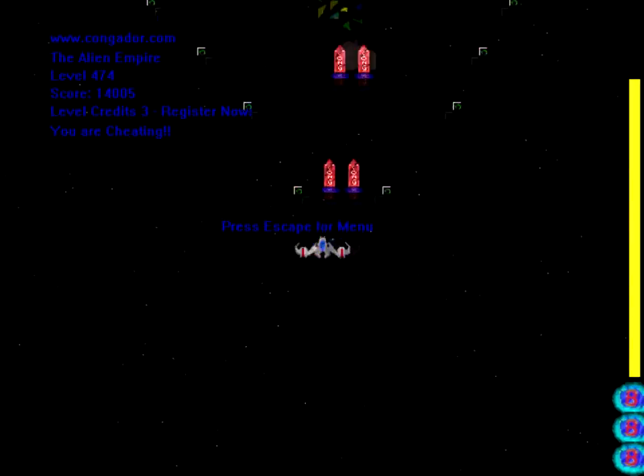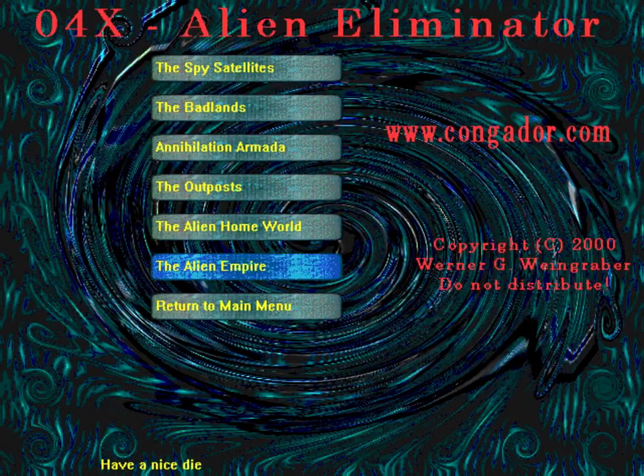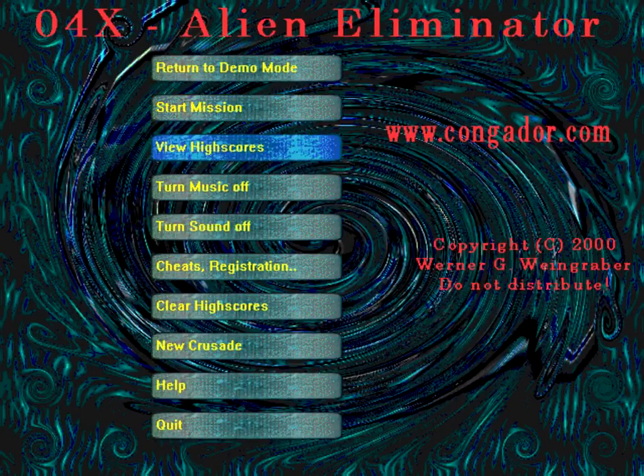Funny thing is they really encourage cheating — they show a cheat button right there. If you register, go to start mission and try one of the later ones, it basically just says 'cheat.' You can also turn the music off. Anyway, that's Zero Four X Alien Eliminator, copyright 2000 — something — do not distribute, but this is the unregistered version so I think you should be able to distribute it. I'll have a link to the website. Until next time, we are out.